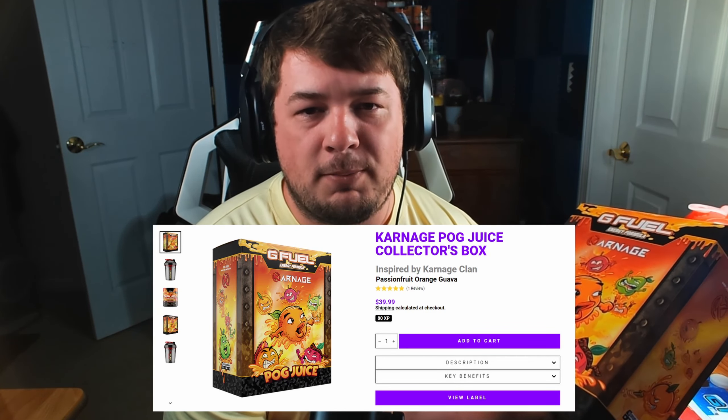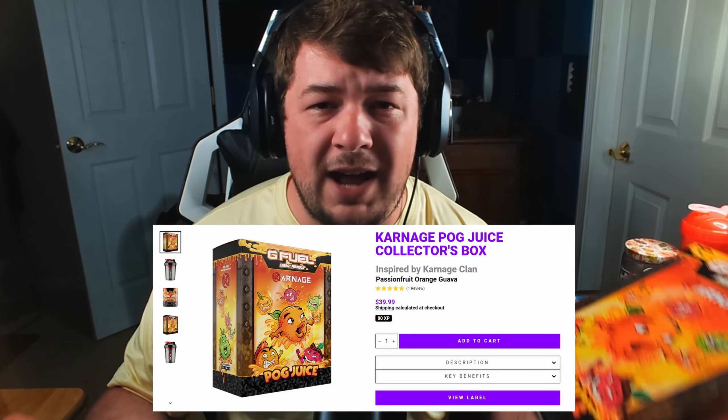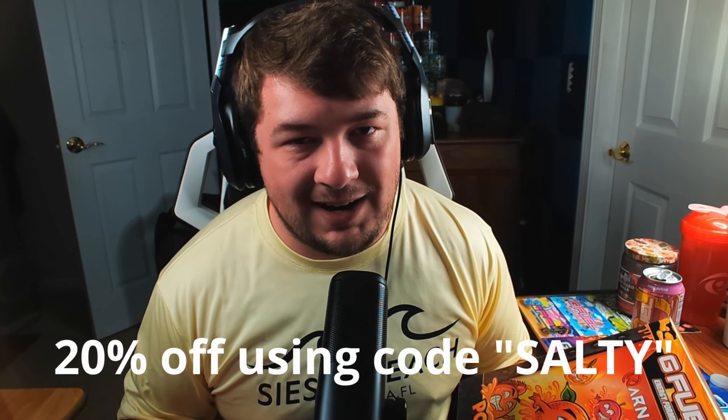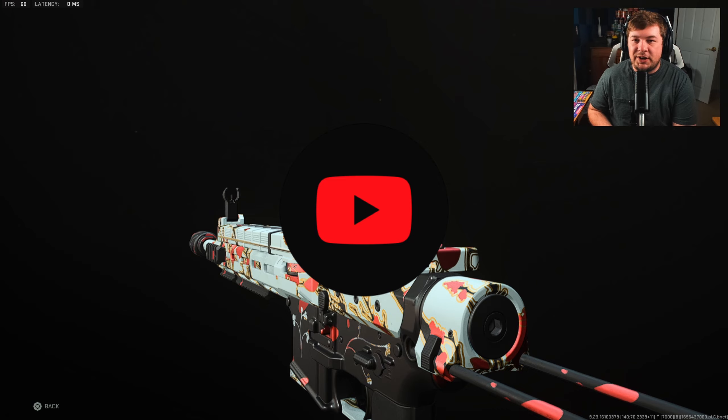Before we jump into the video, my team Carnage Clan just launched their very first G Fuel flavor. You guys can now cop this collector box or just a tub of their energy formula for a nice discount using code SALTY. Go over to gfuel.com and check out our brand new flavor — we're trying to get things like merch and maybe some future things related to Call of Duty. Check out Pog Juice, it's absolutely awesome.